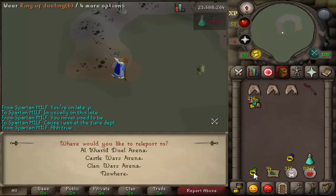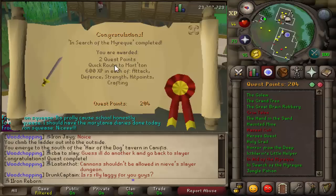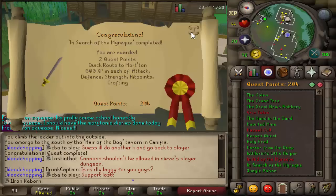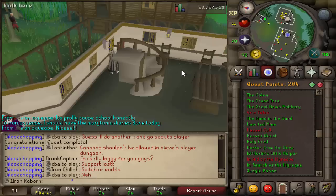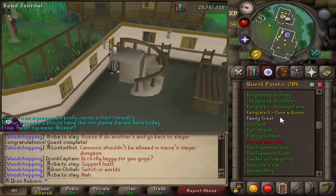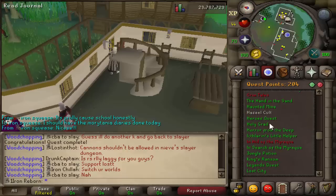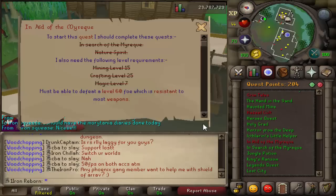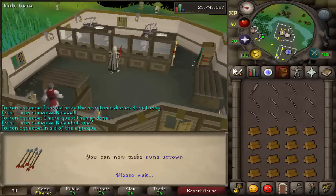I'll keep this one as a placeholder. 'In Search of the Myreque' is done — two quest points, so that's 204 now, and we have the quick route to Mort'ton. That was actually a fairly quick quest. Now only one quest left until we can finish the Morytania Hard Diaries, which is the 'Sins of the Father' quest — this one sucks from what I remember. 75 Fletching coming in, so now we can make Rune Arrows.